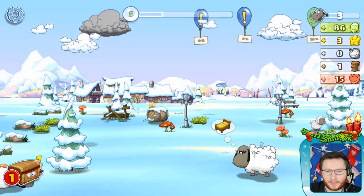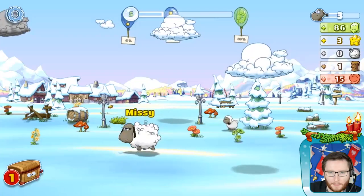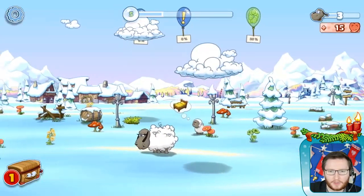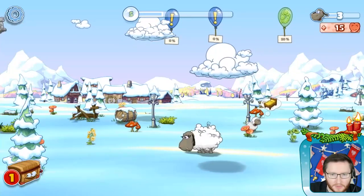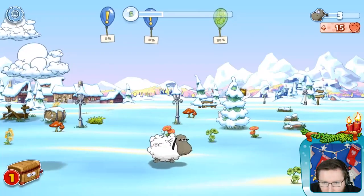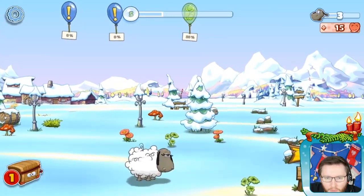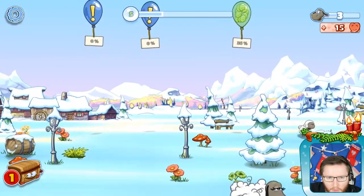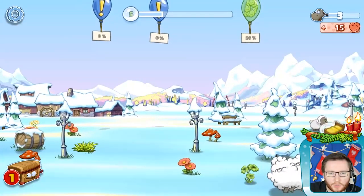Here we are at my neat little pasture. Isn't it a magical winter wonderland? There's a lot of stuff going on — you have the houses in the background, the mountains, and of course a lot of snow. There is even a train moving around, which you can't see right now, but it will come along soon.